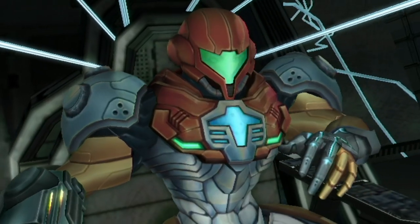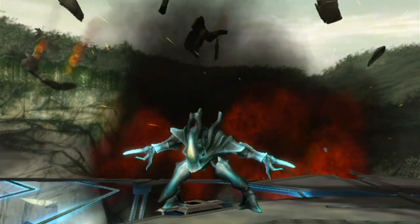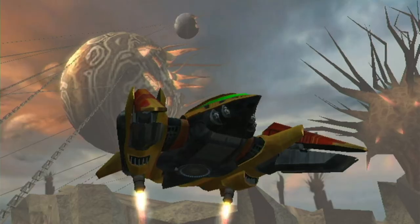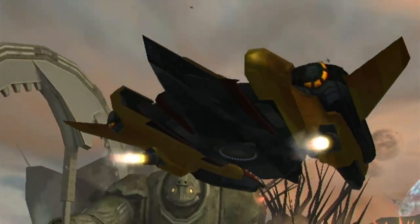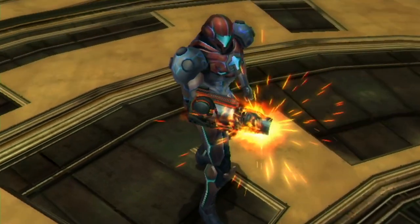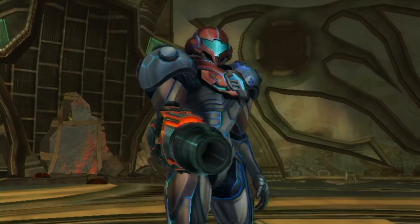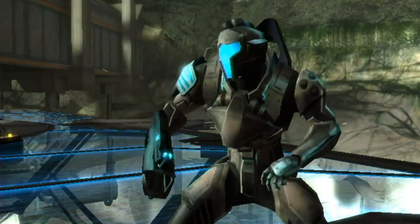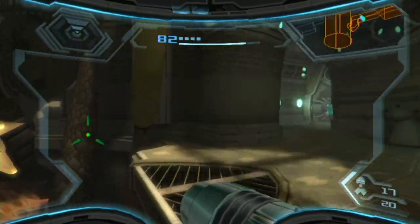When Samus wakes up a month later, her suit now corrupted by Phazon energy, her allies Gandrea, Gore, and Rundus have left the scene, leaving Samus free to explore on her own. The world opens up, so now Samus can make more choices about where she goes and what she does, and the more traditional Metroid structure of finding items and backtracking to clear blocked paths has returned. So if Prime 3 wants to open with a crazy action scene to get you excited before returning to more classic Metroid action, then that's cool by me.